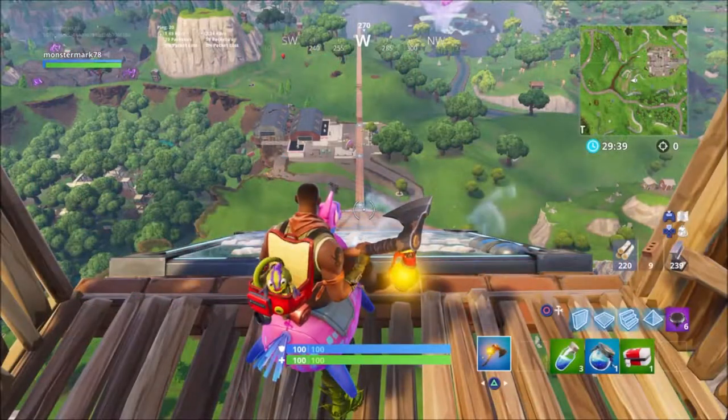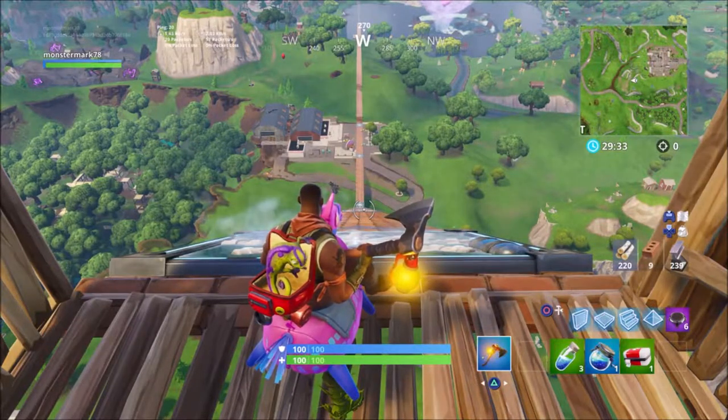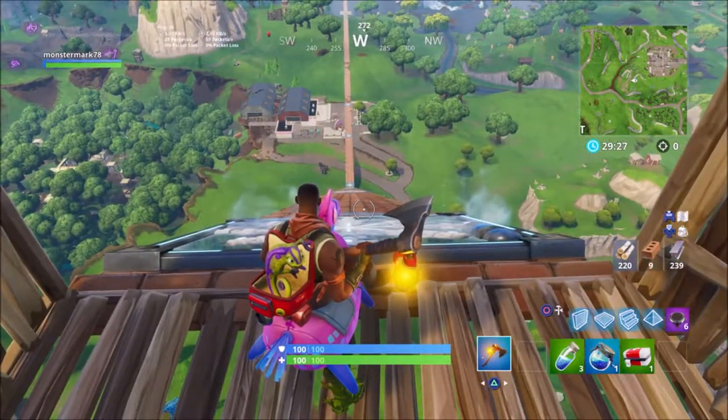What's going on everybody, Monster Mark here. What I'm trying to do is make a giant ice ramp because I want to try to slide across Loot Lake without stopping. I'm gonna keep sprinting past the parking lot on Dusty Divot and then as it comes up that's when I'm gonna stop and try to glide all the way.